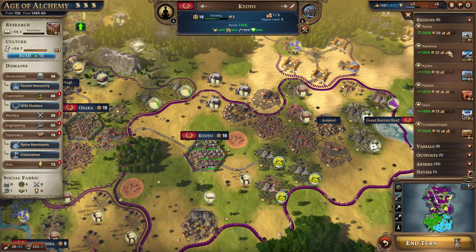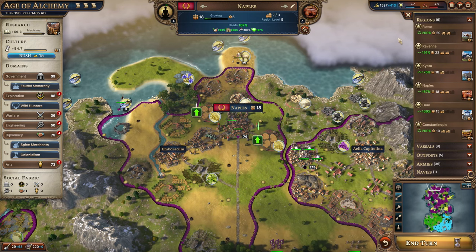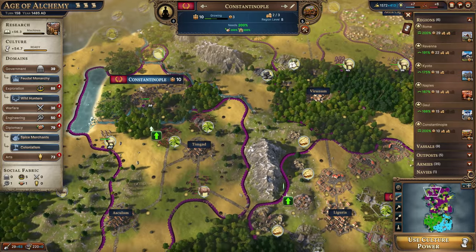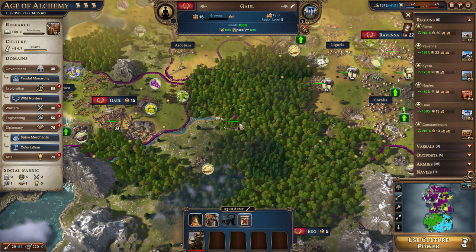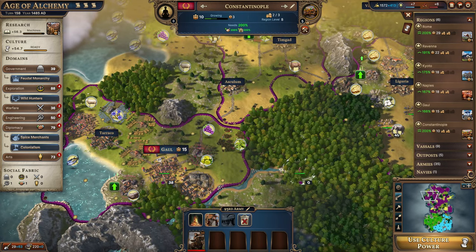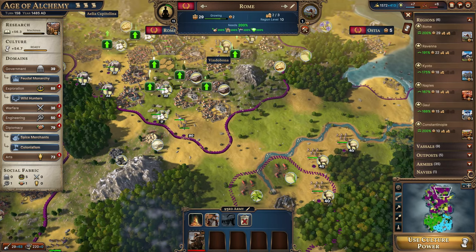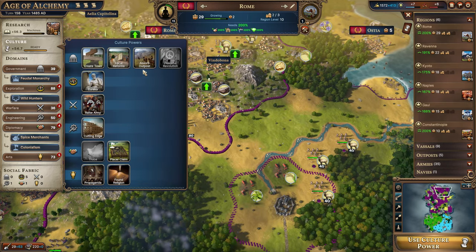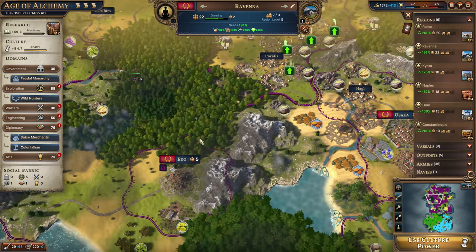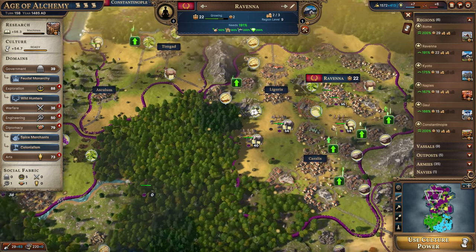We're at 570 gold and could rush something out. Let's do the culture first — it's only 15. We'll do this one for Rome and wait on the other, using the Absorb Outposts over there since it allows us to not have to purchase so many tiles. It's one less tile to purchase, which is helpful.